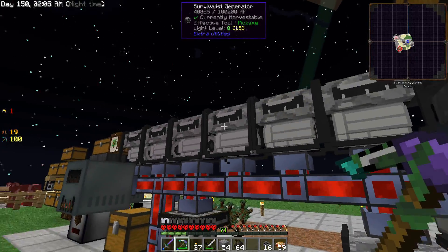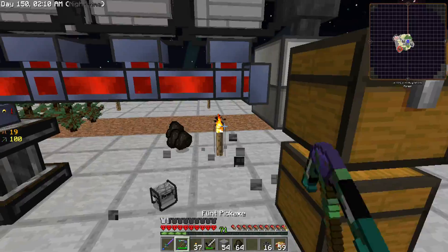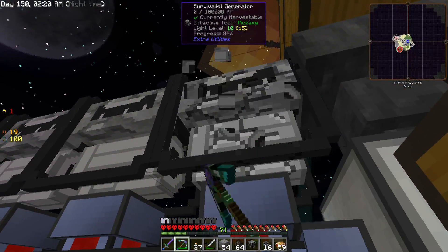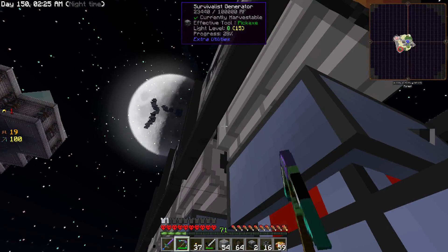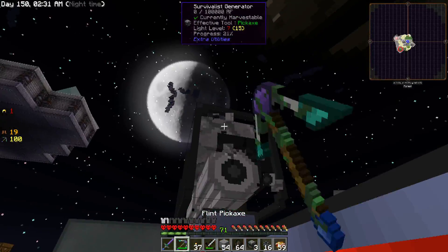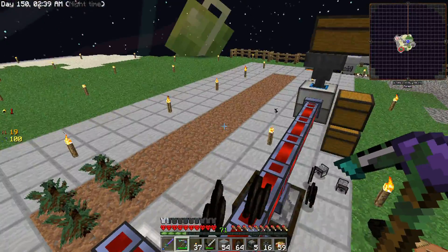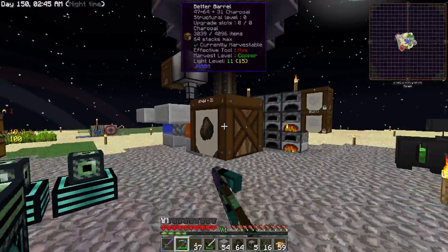We have one in our inventory, two, three, four, five, six, seven, eight - we have just enough to make one more. I'm going to make up another eight-times survivalist generator, and probably a third one as well since we've got three of the energy transfer nodes. I'll have to figure out what we can do about redstone - we have the magical crops with the redstone seeds, but I don't know if I really want to get into that right away. Trying to put together a lot of dust production isn't really a viable option either, so I'll figure something out.